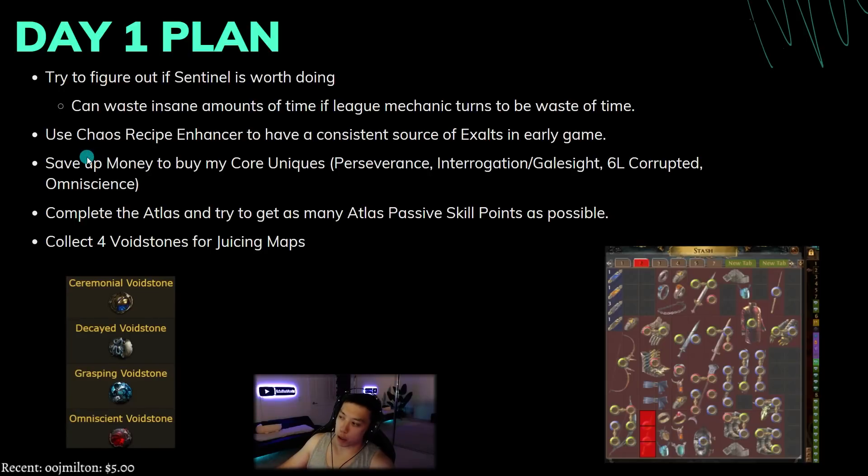You can probably expect to make around one exalt every two to three hours, which allows me to save up money to buy my core uniques like perseverance, interrogations, last jail site, sixling corrupted chest, and omniscience. Once we get omniscience we can pretty much do the whole game. The other day one goal is to complete the atlas and get as many atlas passive skill tree points as possible, and collect the four void stones.